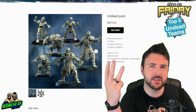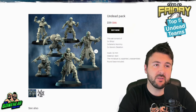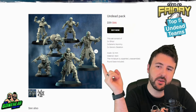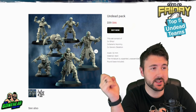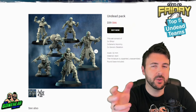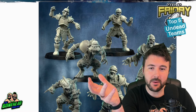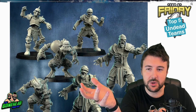Number three - it's Punga, sort of. Punga don't have an undead team, they have an undead pack which is $60 for two ghouls, two mummies, and two skeletons. But the sculpts are too good for me not to talk about on the episode - I think they're just too good. It forms part of their necromantic team, so for price this is not ideal, unless you want two teams in one.